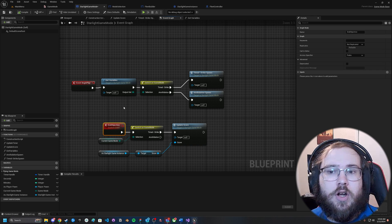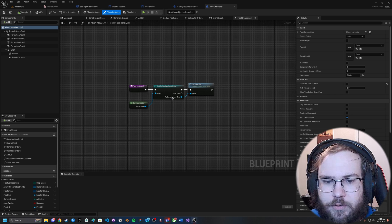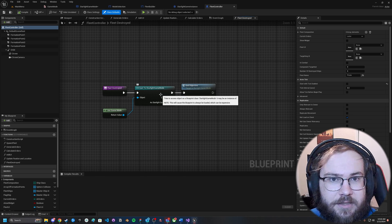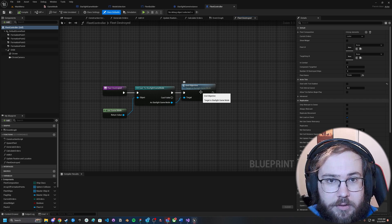End Objective gets called whenever the enemy fleet is completely destroyed — it's actually called by the enemy fleet. Looking at the fleet controller, when the fleet is destroyed, I just get the current game mode, cast it to my game mode, and call the event End Objective.